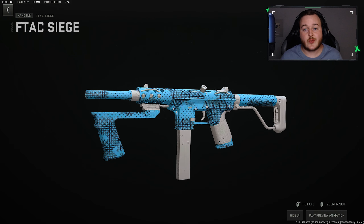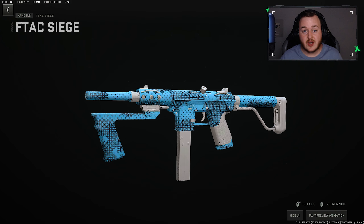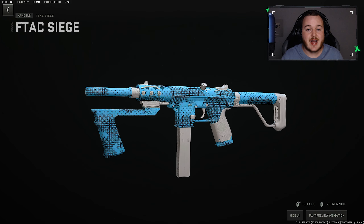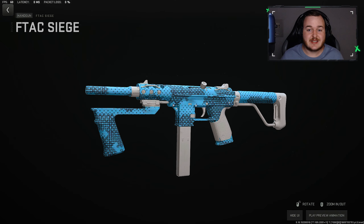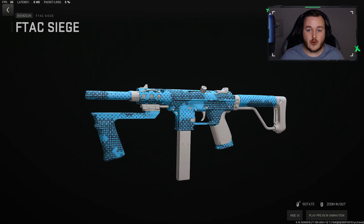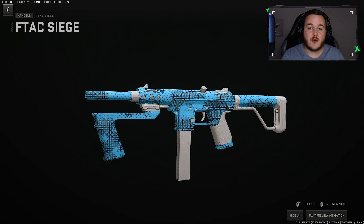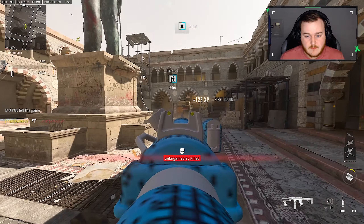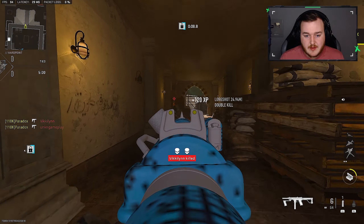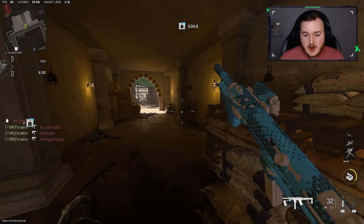For our final attachment, the Rebel HX, aim-down-sights speed at 0.25 — we're not changing anything on the left bar. Overall this is my updated build for the F-TAC Siege after the Season 4 Reloaded update. This is my favorite build out of all the builds I've done on this weapon. Let me know in the comments what your highest kill game is and whether you enjoy the class.